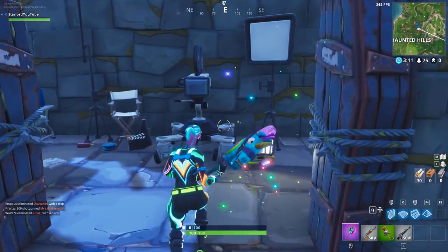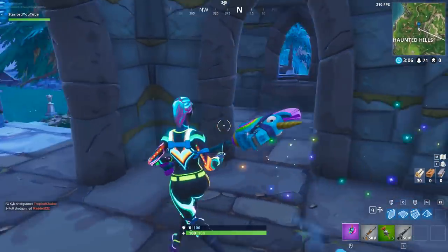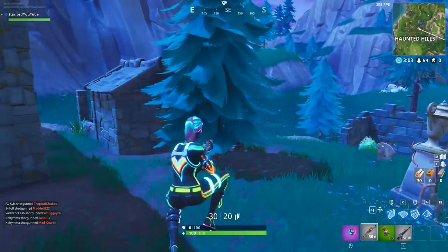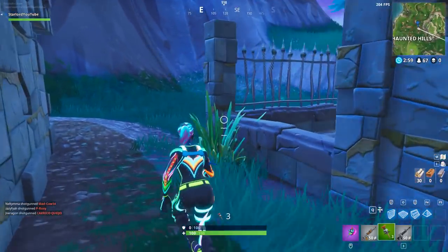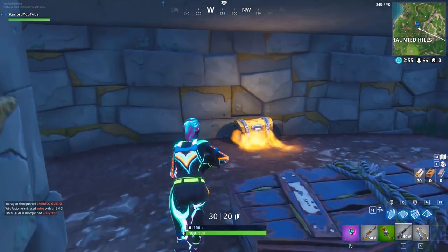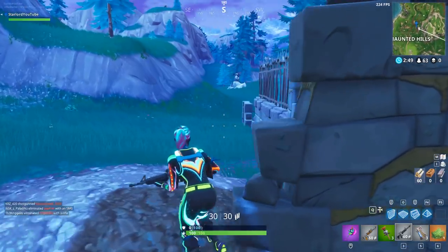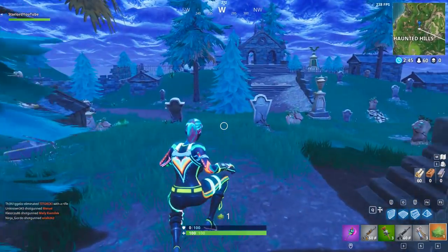I'm going to assume that in one of the screenshots or wallpapers we're going to unlock sometime throughout the week, it's going to be the Raven inside that coffin emerging, or maybe even the Skull Trooper — you never really know. But this may actually become a wallpaper eventually in Fortnite Battle Royale. Once you've danced, complete the game, exit, or kill yourself, and we're going to move on to the next location.